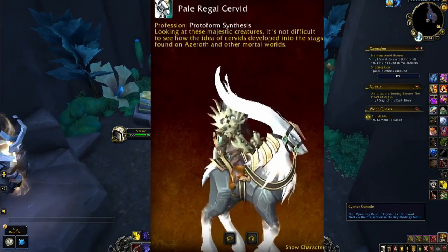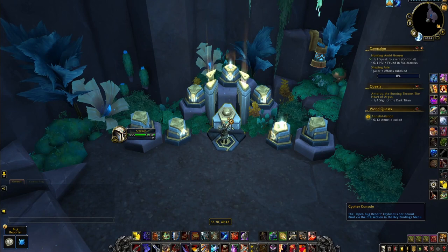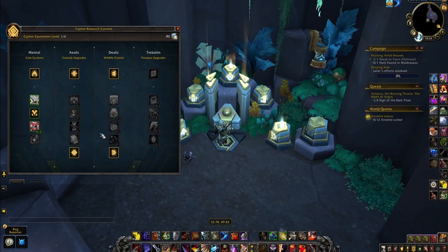Next up we have the Pale Regal Servet. The schematics for this mount are obtained by completing the achievement called Cypher of the First Ones, which requires you to unlock all Cypher skills from the Cypher console located in Exile's Hollow.